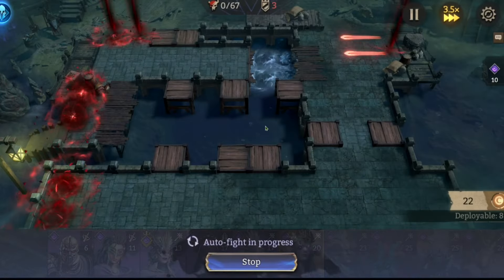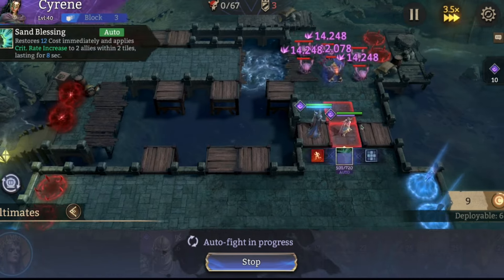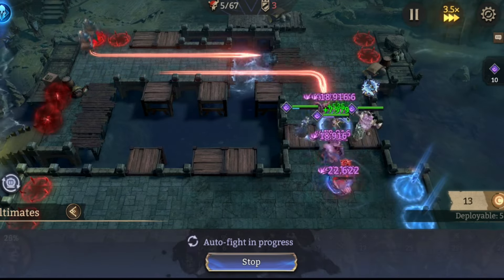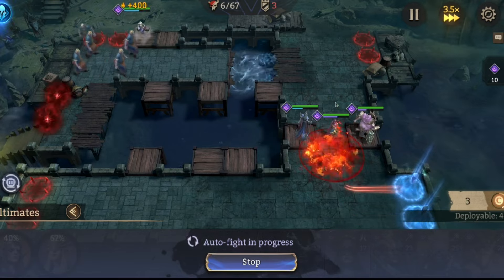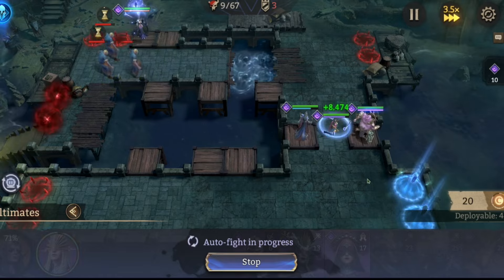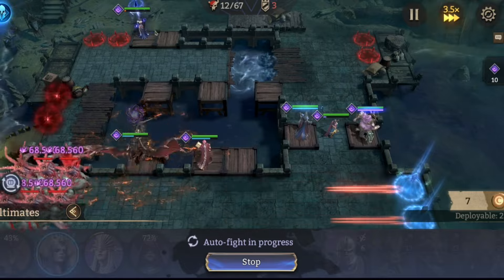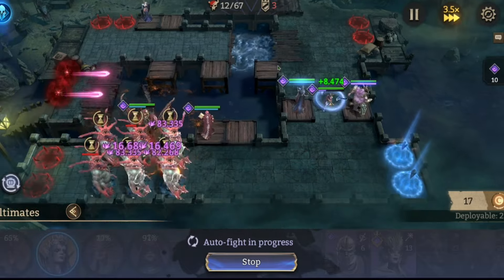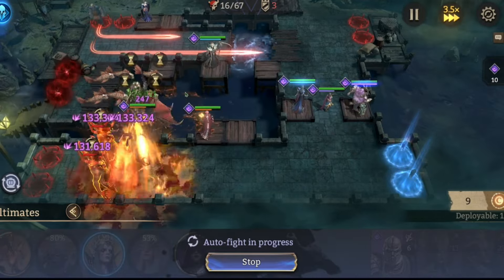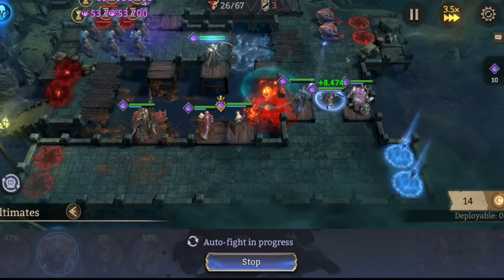Here's stage 11 — pretty much all the same except I face Greed to the left this time. One thing I'll go over when we look at the fights is Sirene's build, which is pretty important here. If you don't have Yona, really any mage up there that gets her ult fast will work — a Kriya or something might work up there, though she doesn't do the best damage.